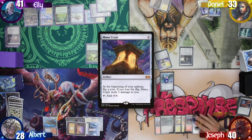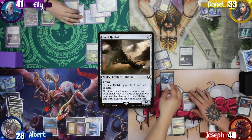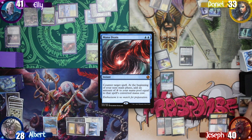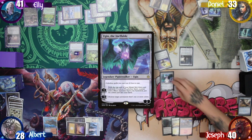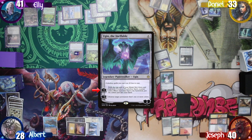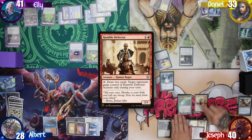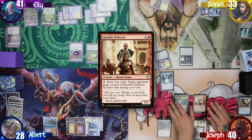Joseph then taps the reduced cost of 4 mana to cast a Steel Hellkite, but Ellie decides to respond and Mana Drains it, giving her 6 colorless mana on her next main phase. Joseph then ticks up Ugin again, despite my suggestion to get rid of Azusa. He then taps 2 to cast a Humble Defector. With nothing else, ends his turn.